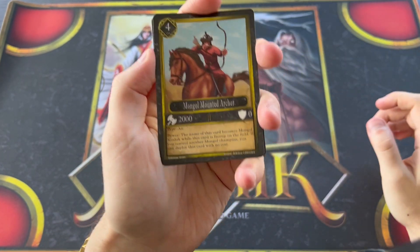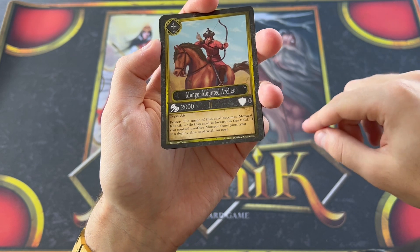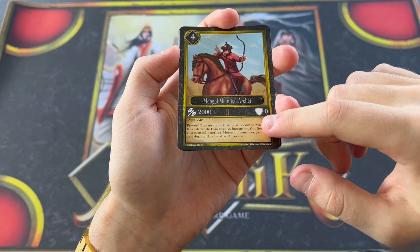The following champion is Mongol Mounted Archer, another level four. This card's name becomes Mongol Keshik on the field, but if you already control a Mongol on the field, you can deploy this card for free.